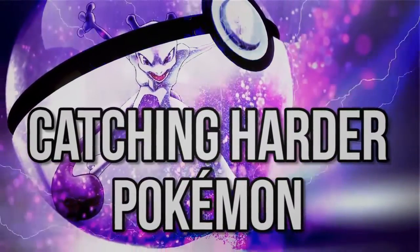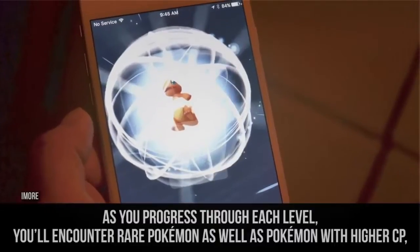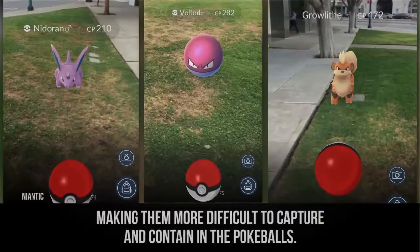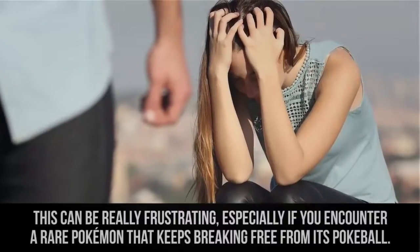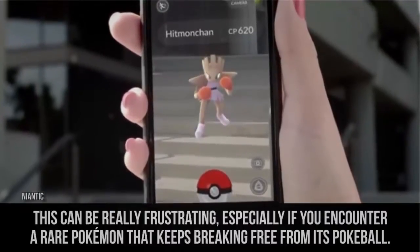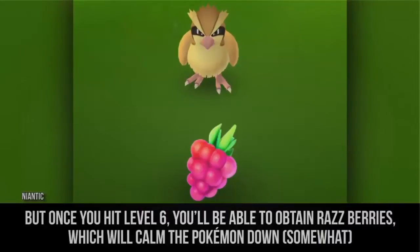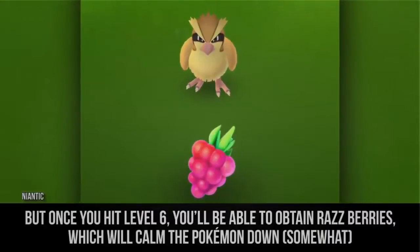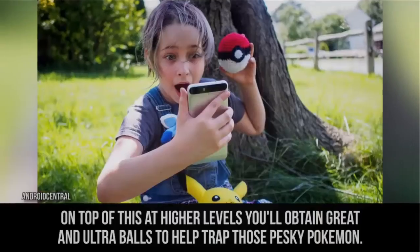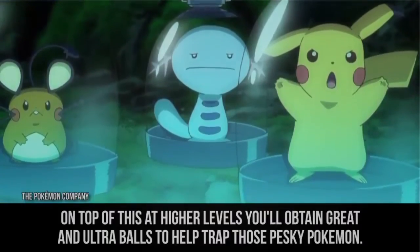Catching harder Pokemon. As you progress through each level, you'll encounter rare Pokemon as well as Pokemon with higher CP, making them more difficult to capture and contain in the Pokeballs. This can be really frustrating, especially if you encounter a rare Pokemon that just keeps breaking free. But once you hit level 6, you'll be able to obtain Raspberries, which will calm the Pokemon down somewhat and give you a better chance for capture. At higher levels, you'll also obtain Great and Ultra Balls to help trap those pesky Pokemon.